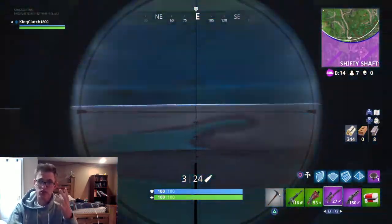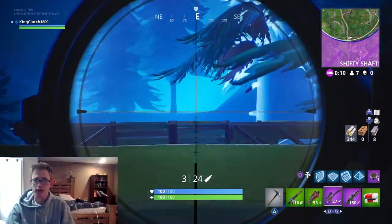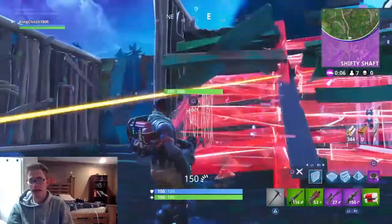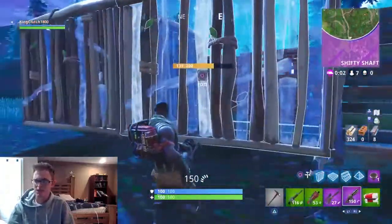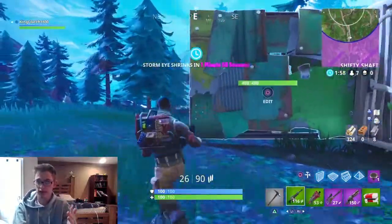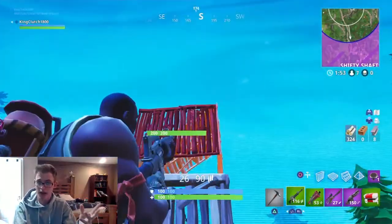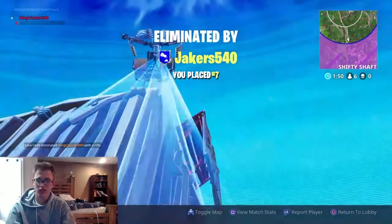This guy is coming at me really strong — he had a port-a-fort and there are seven people left. I was trying to suppress his fire and look for him, but he's coming up on my right-hand side firing at me. I'm trying to build my fort up. I'm not the best at building — that's probably my weakest point in this game. I'm switching between weapons quickly, but he's up here shooting at me and he's eventually going to get the kill on me.